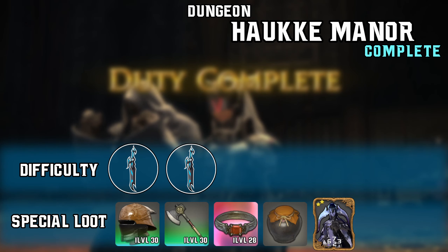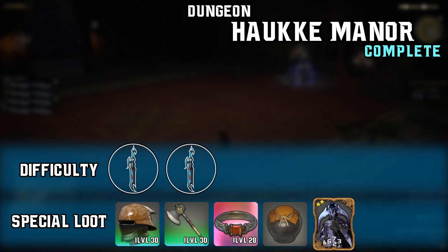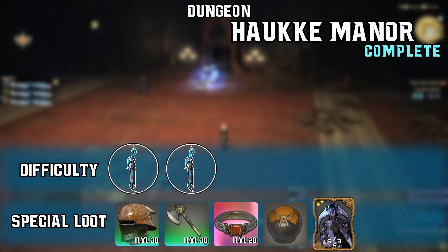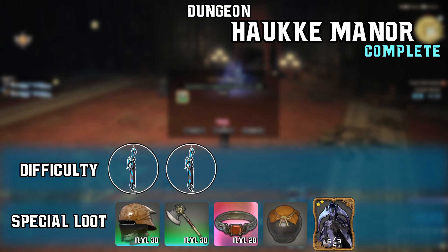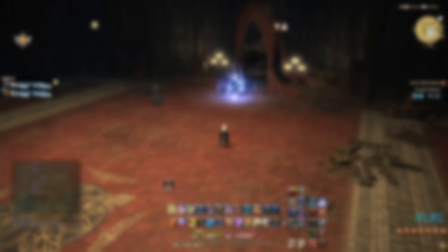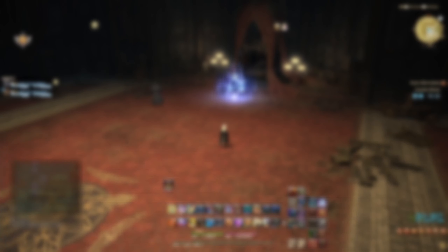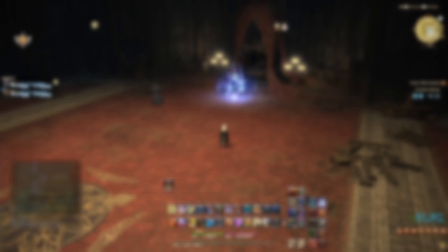And there you have it — Hawke Manor is complete. Remember to commend the player you believe deserves it most and pick up your loot. We give this duty a difficulty rating of 2 out of 5 swords — a slight step up in difficulty due to a lot of crowd control, however this is still a relatively easy duty. The special loot includes the Mana Scale Weaponry and Equipment at iLv.30, the Ethereal Jewelry at iLv.28, the Fine Wax crafting item, and the Succubus Card.